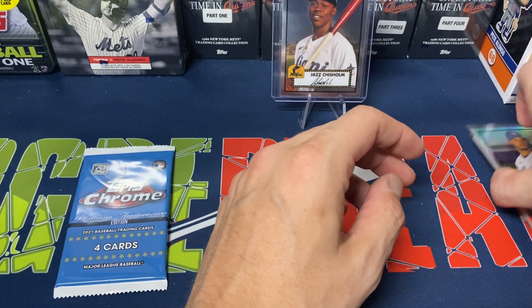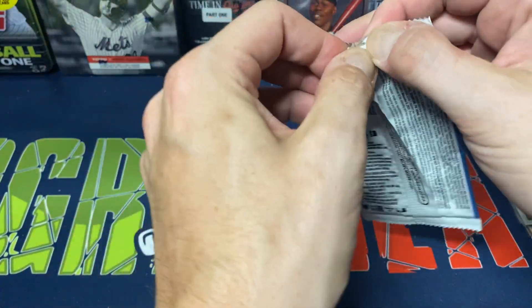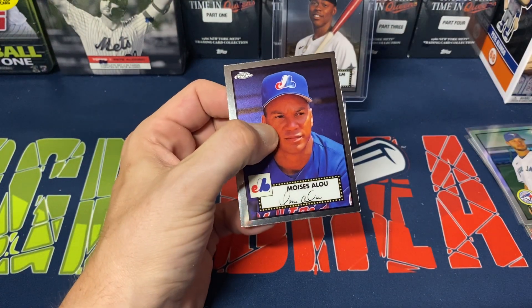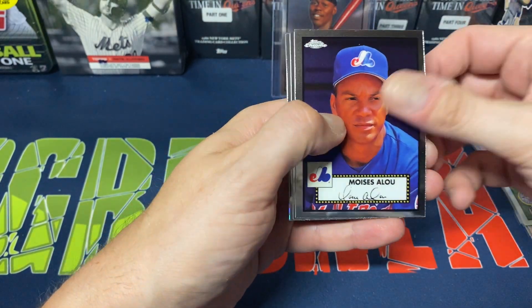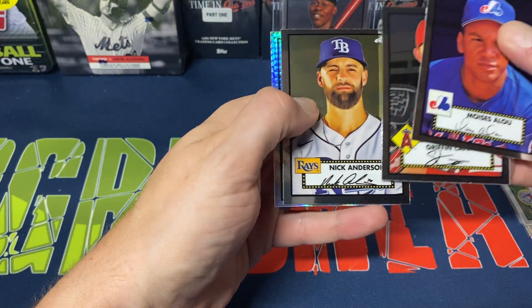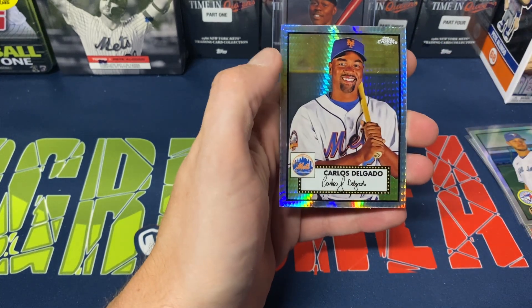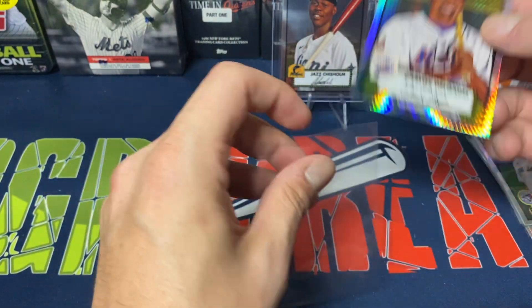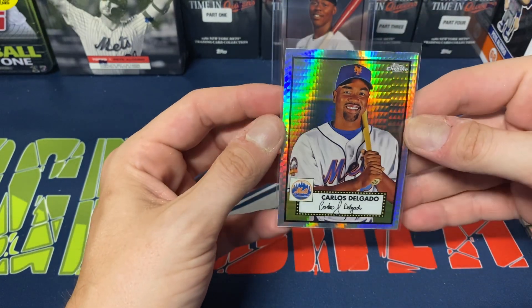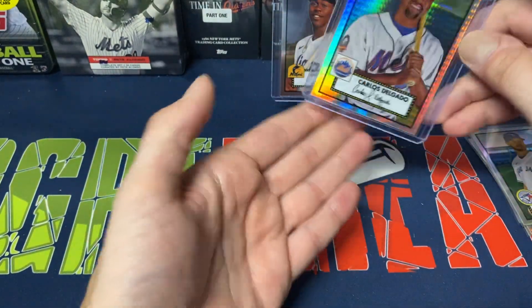So I guess the Silver Refractors do count as one of your refractors. I thought it was just the Prisms. This pack feels a little thicker, so maybe the card we were missing earlier is in here. Pack nine: Moises Alou, Griffin Canning, Nick Anderson, and Carlos Delgado. The Moises Alou feels a little thicker than the others — and yes, Carlos Delgado Prism Refractor. I'm happy with that, it's a Met card. He didn't play a ton of his career with the Mets — Blue Jay would probably be the team he's most affiliated with.